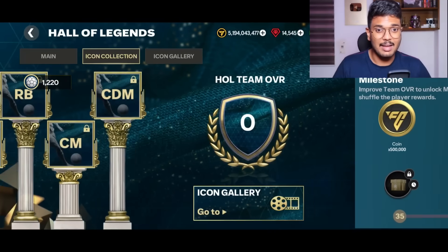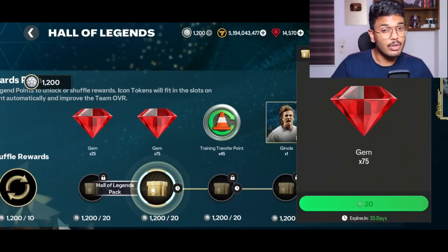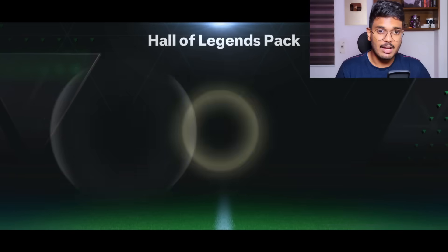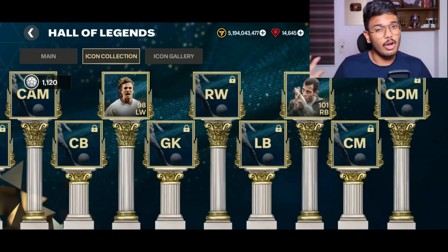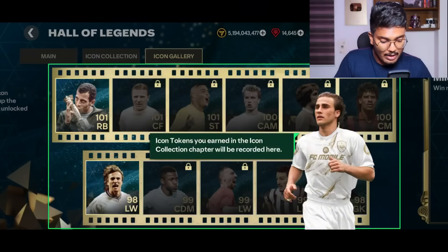Let's begin completing the path. The first node costs 25 gems, the next 75 gems. We're going to unlock David Ginola the Hero card and Carlos Alberto. After claiming both, the Ginola and Carlos Alberto badges are unlocked. We've reached 18 OVR after unlocking two players. To reach 19 OVR you need around 15 or 16 players unlocked. There are more icons in the icon gallery and additional milestone rewards in this chapter too.